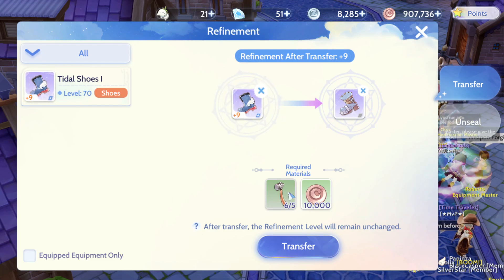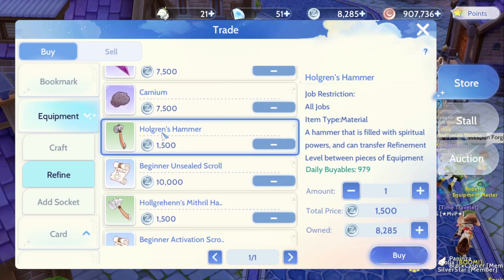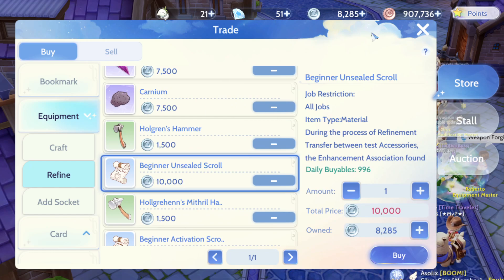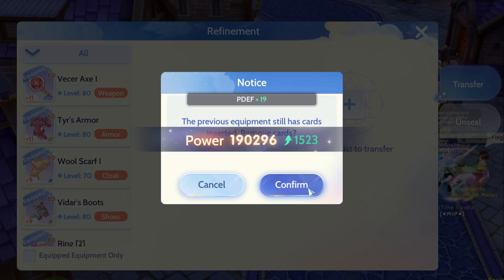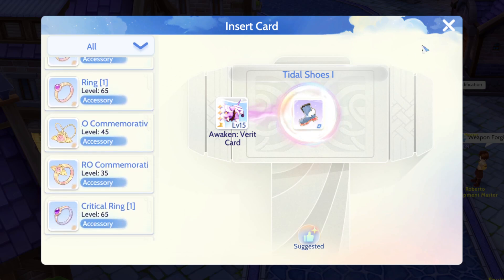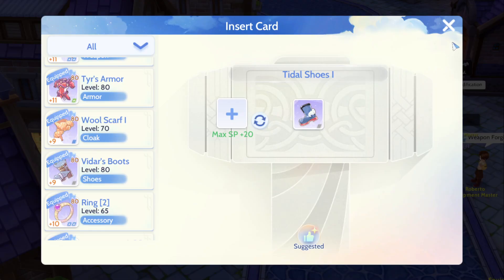If you click obtain in the store, the growth thing costs 1.5k Zeny and the scroll costs around 10k. For weapons and armor the cost is a bit more. If you haven't refined yet, just transfer it over and then refine — that will save a lot of Zeny. If you are stuck at plus nine, carry it over before you do the refinement, otherwise you will lose a lot of Zeny.